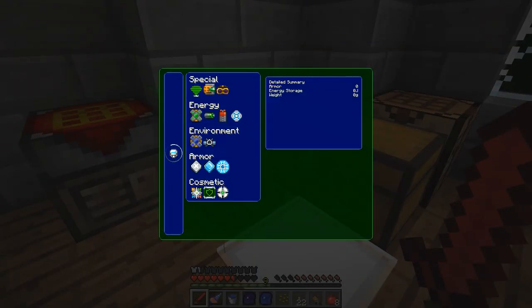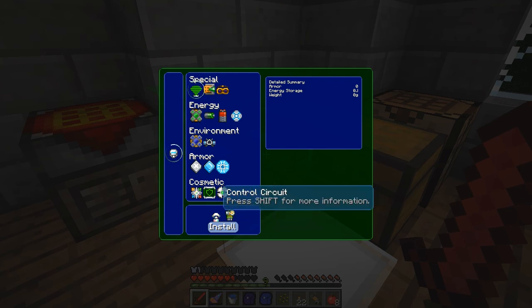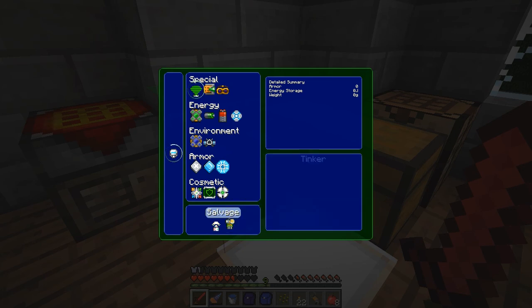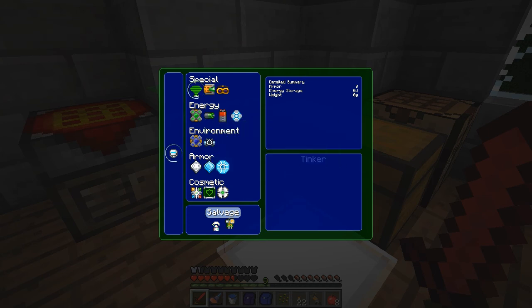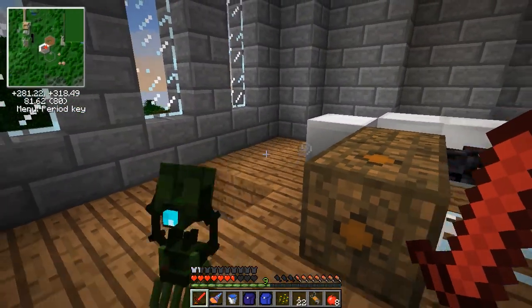Do I actually need to do anything with those components or do I just need them in inventory to install them? You should just be able to click install when they're in your inventory and it should instantly install. Does the salvage thing get them back? Sometimes. I've salvaged five or six times and lost them twice, so be careful when you do it on expensive stuff.